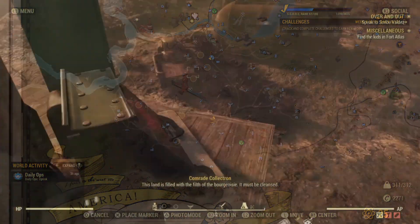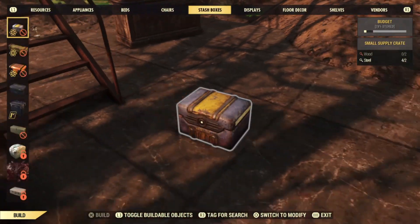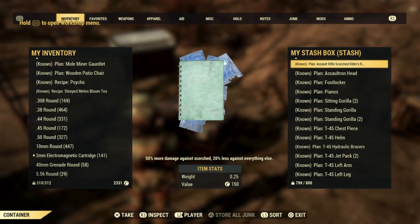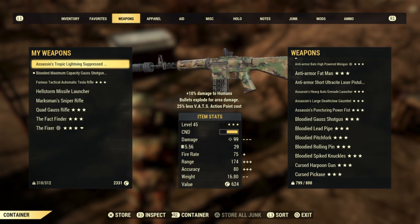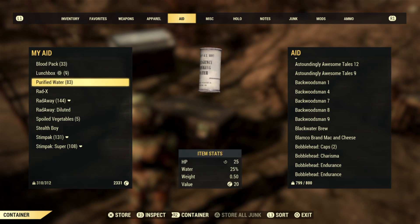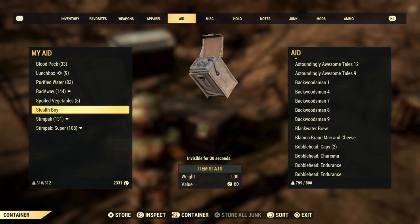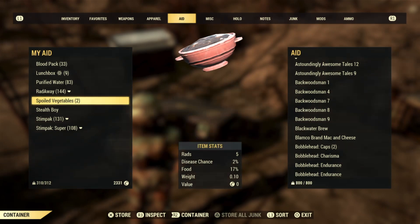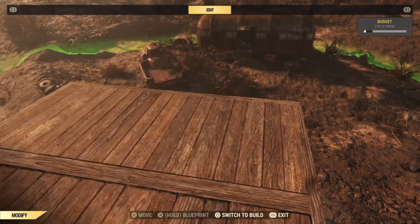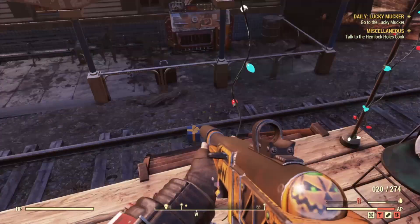The third glitch is the unlimited stash glitch. This is an amazing one that I had found — I love this glitch and it is not patched at all. What you want to do is have a collectron down and a stash box. You want to max out your weight till it is about 800 cap. When it is, make sure your collectron has some items in it. When you have those items, grab the collectron and store it or scrap it. What this will do is throw those items into your stash box. So grab your collectron, store it or scrap it.